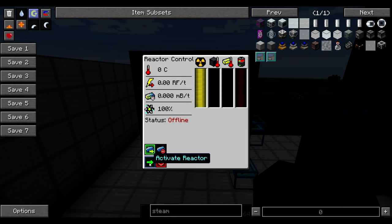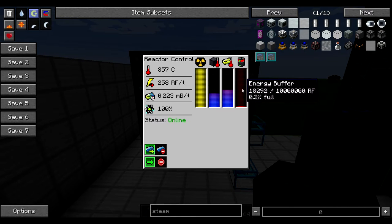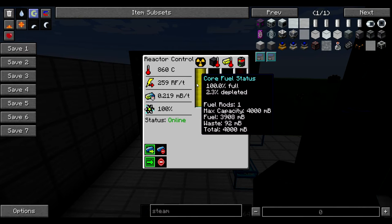If we go ahead and turn this on, we're going to see it start to heat up. The casing heat and core heat start to build some energy. It will stabilize around 250+ redstone flux. What you'll notice is that the redstone flux per tick will start to drop — that's not a bug, it's not something you did wrong. What's happening is our fuel is starting to deplete, and the less fuel we have, the less radioactive reaction we can have, so power starts to dwindle a little bit.